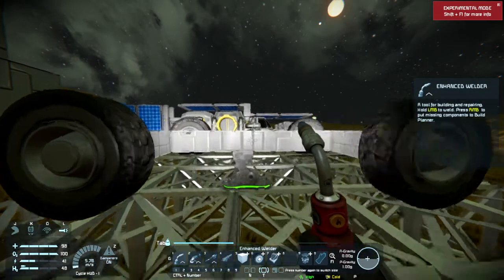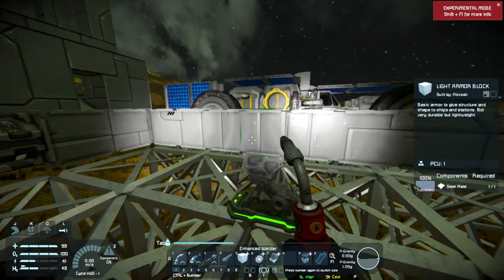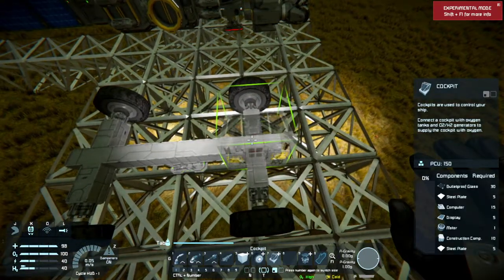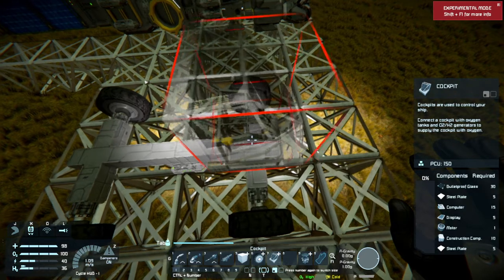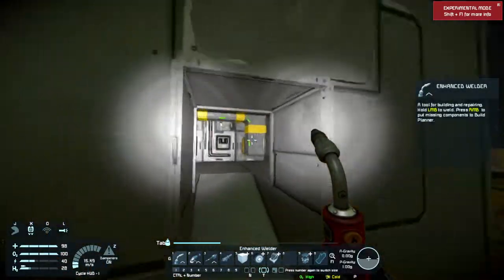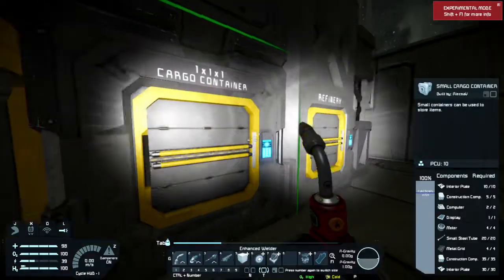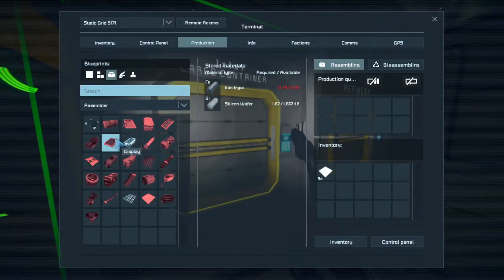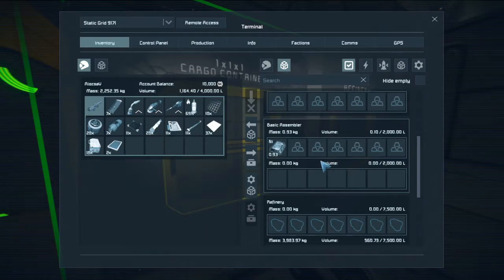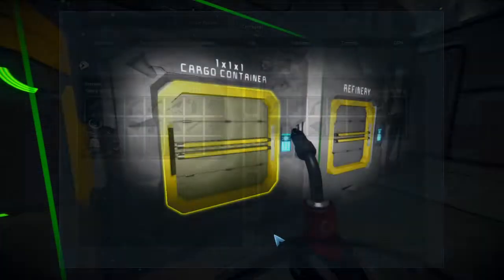I don't think there's anything here for now. I got the wheels in. I don't want this to be too heavy, but I also want it to be a little sturdy. Let's just put the cockpit right here in the middle, in the front. I still got iron — really good. The basic assembler needs nickel, but yeah, I got 1K on the refinery, which for now should be good.